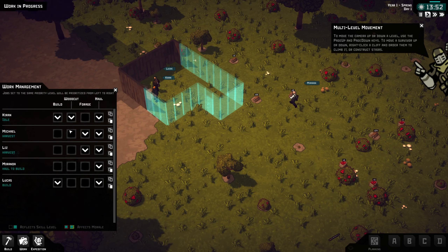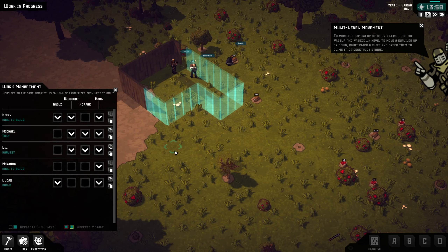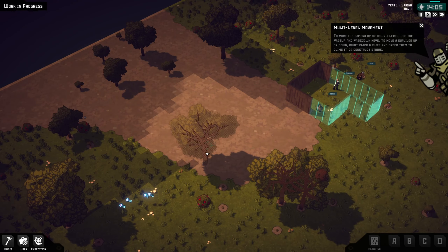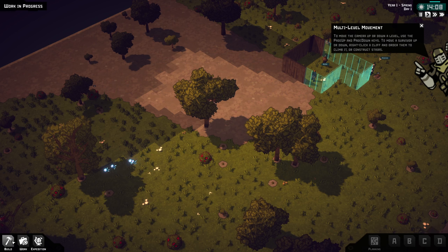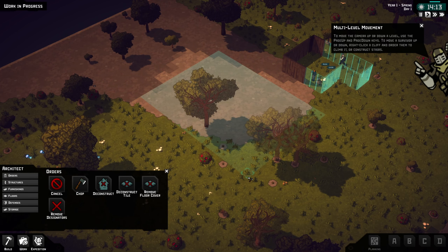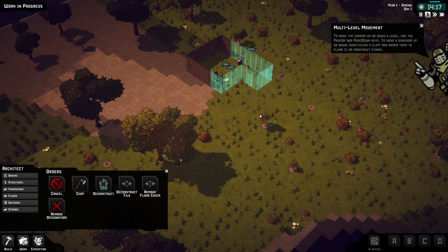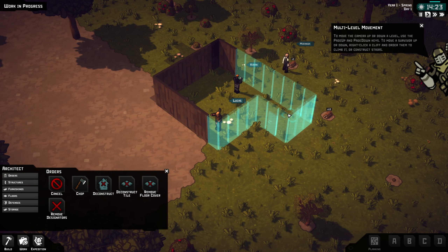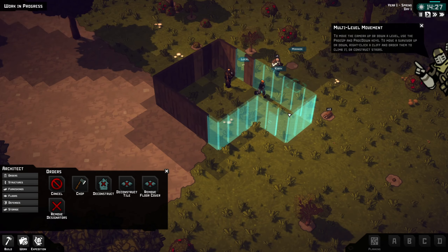We'll go back to the work tab and have everybody who's foraging also do some wood chopping. Then build orders — chop that. There we go, now we've got plenty of wood.